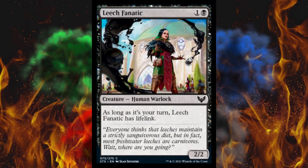Next up, Leech Fanatic. Yeah, she looks like somebody who'd be way too into leeches. And My Chemical Romance. It's a 2/2 for 2. As long as it's your turn, Leech Fanatic has lifelink. I mean, that's decent — still more of a draft card, but decent.